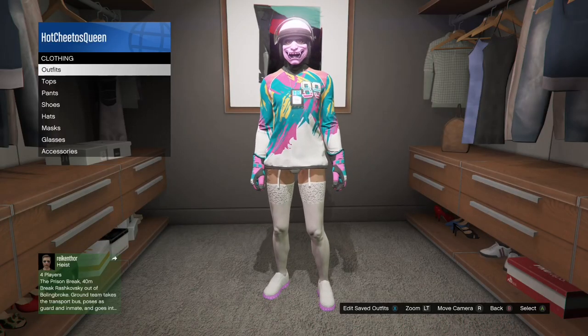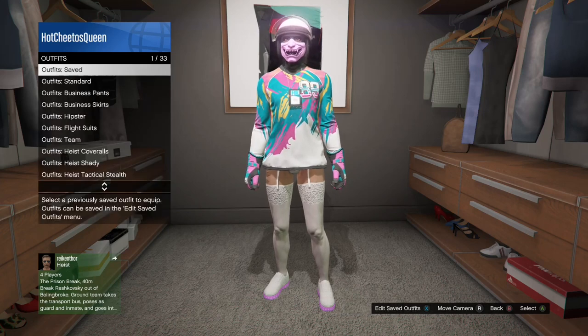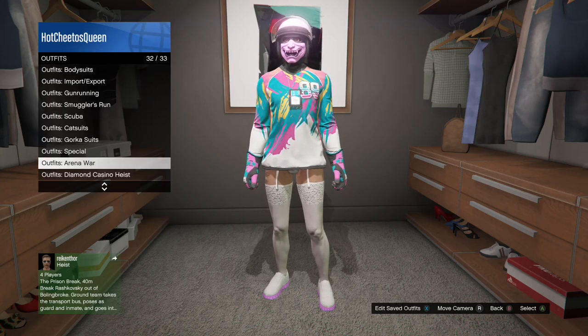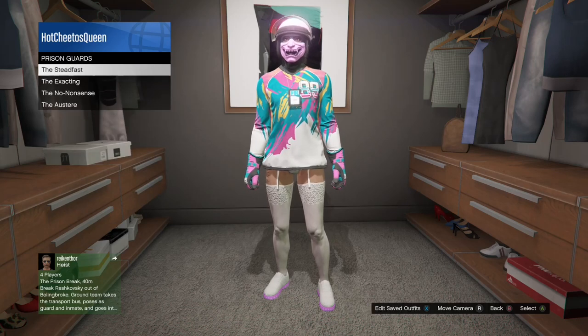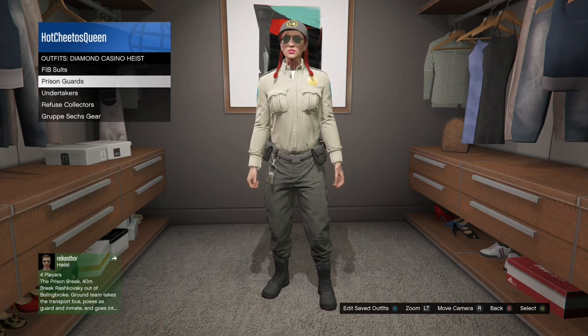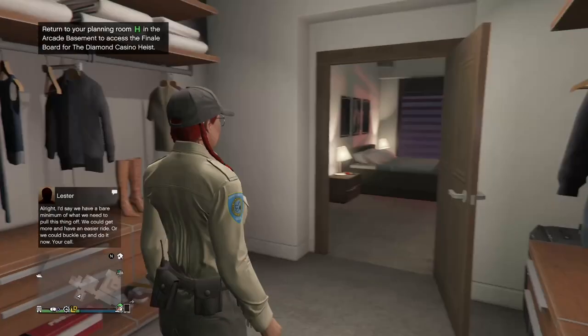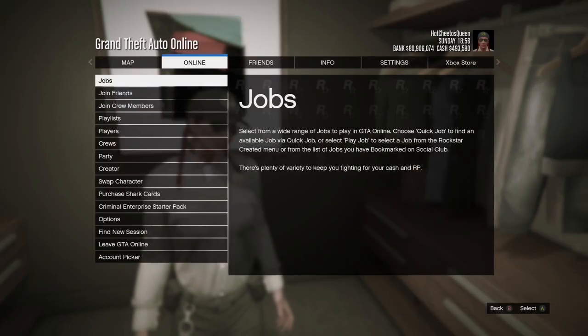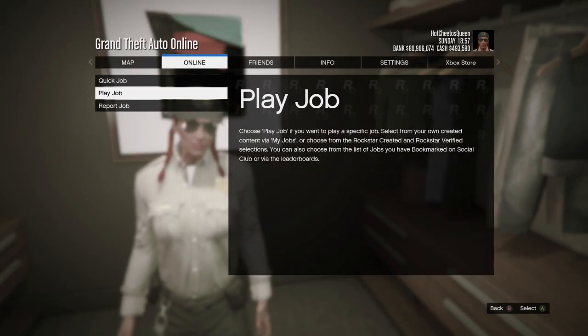Now I'm gonna get ready to go into Crooked Cop, but I'm gonna put on one of the heist outfits. I'm gonna go to the prison guard and pick one of those to merge the belt. I'm not gonna save this one since this is my first outfit in the first slot — I'm just gonna go into Crooked Cop like this.